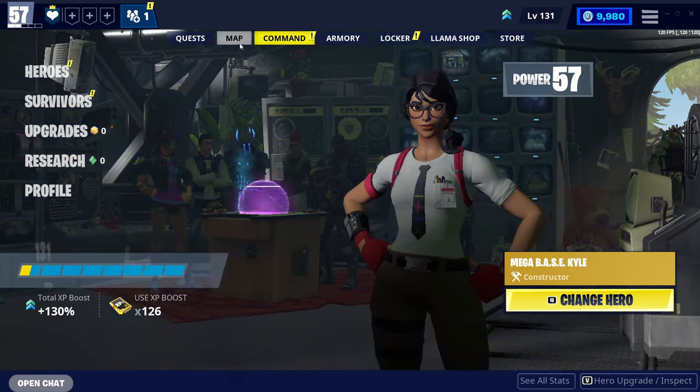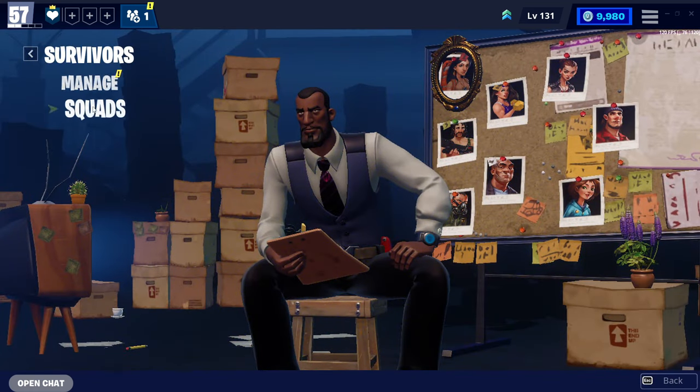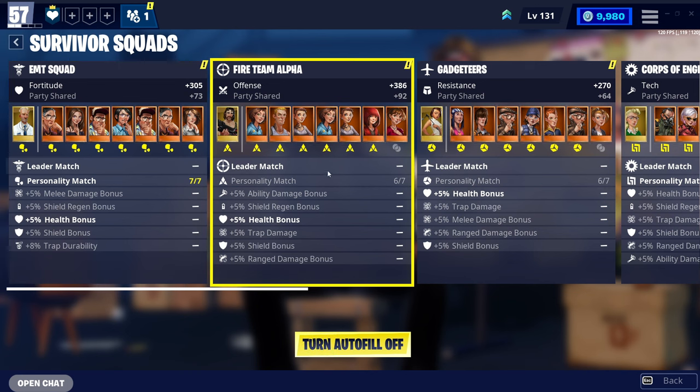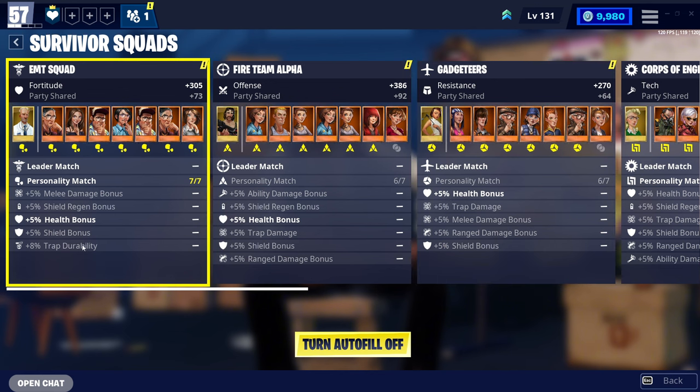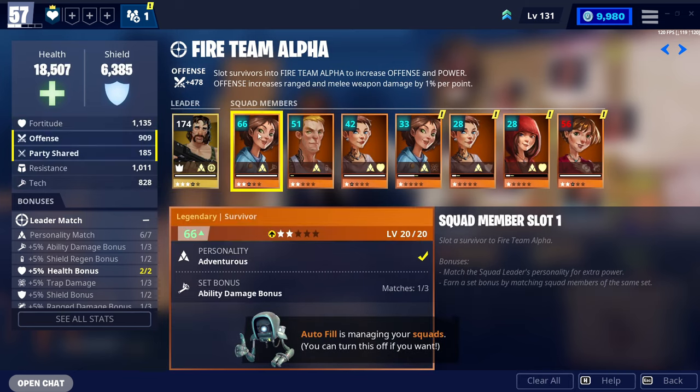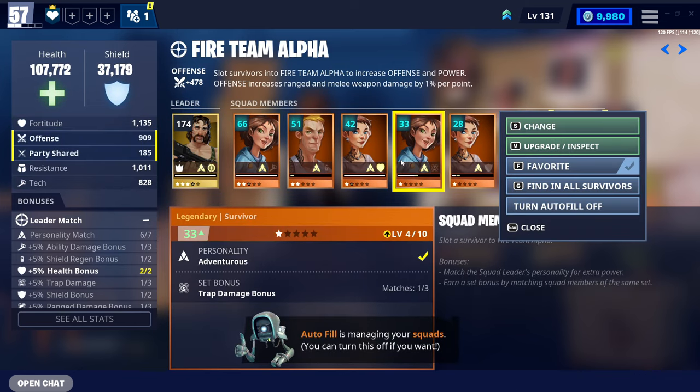The first thing you want to do is come over to your survivors here and click your squads. Your survivor squads is what gives you certain perks — you can get plus 5% health bonuses, trap damage, shield bonuses, trap durability, etc. But this can also have a massive increase on your power level.